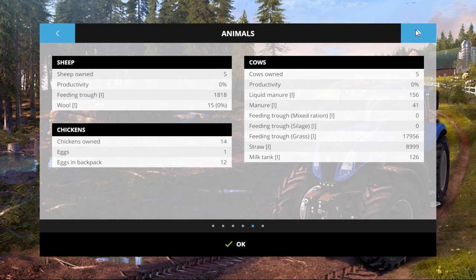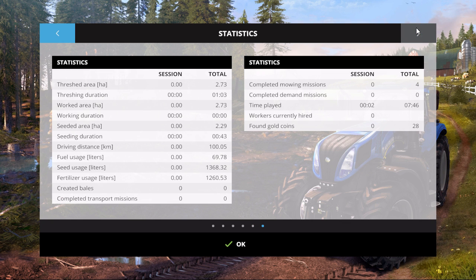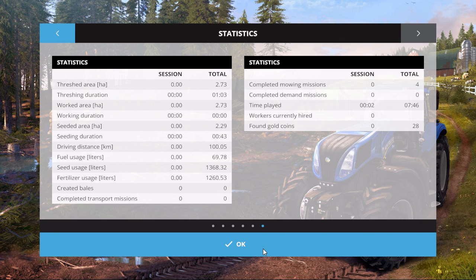We have 12 eggs - there's still one there, we missed one. 15 percent of our first pallet of wool. Our cows are doing good, we've got a little tiny bit of milk. Productivity of course shows zero because we've just loaded the game. Completed mowing missions: four. So total missions we've played is four.